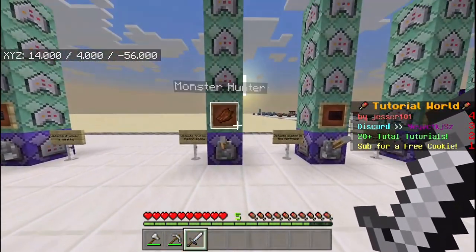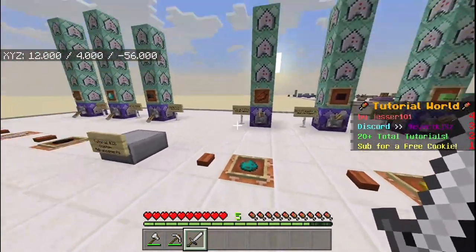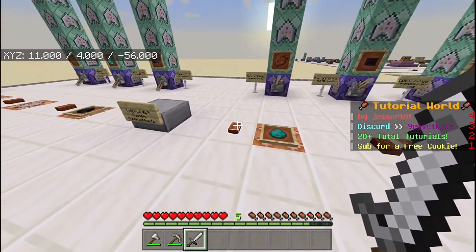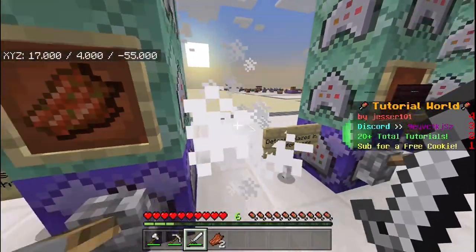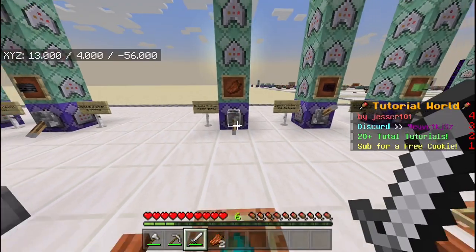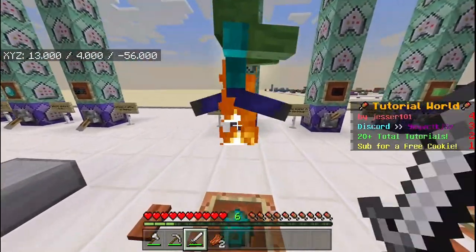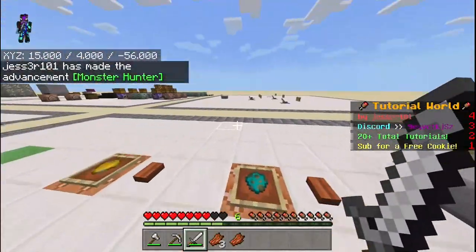If we kill a zombie and it drops rotten flesh, we'll get the Monster Hunter advancement — though we forgot to enable it first. There we go, let's try again. There we go, we made the advancement Monster Hunter.